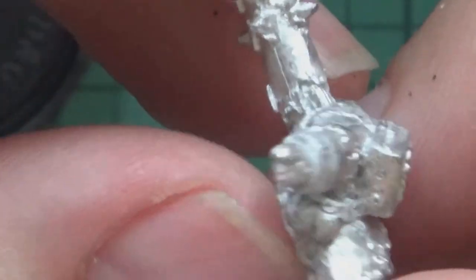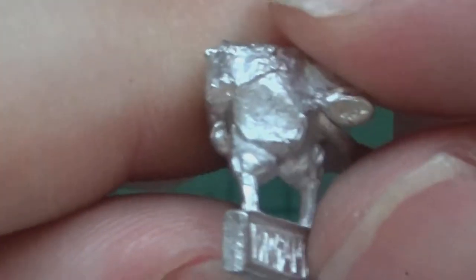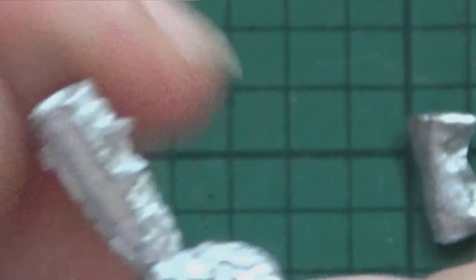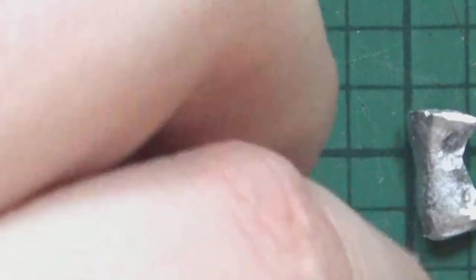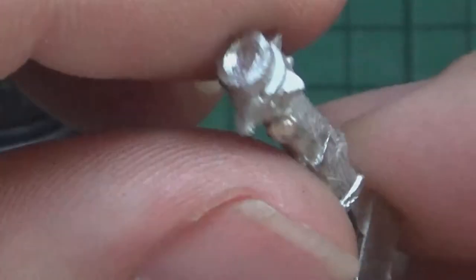Is that some kind of blunderbuss or a clubber? I'm not too sure guys. Pointing out going 'I'm going to get you guys.' That's a nice one there. Another guy there with a huge — I think it's a blunderbuss guys — it just looks like a big club to me at the moment. We'll have to see what it is. And a gun for the other guy. Back in a second guys and we'll get these assembled.